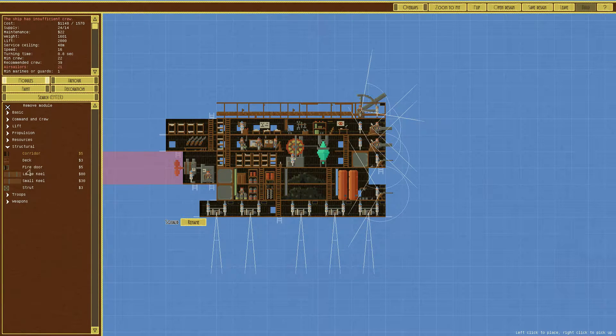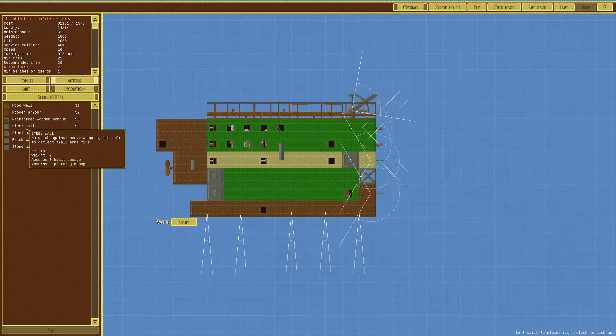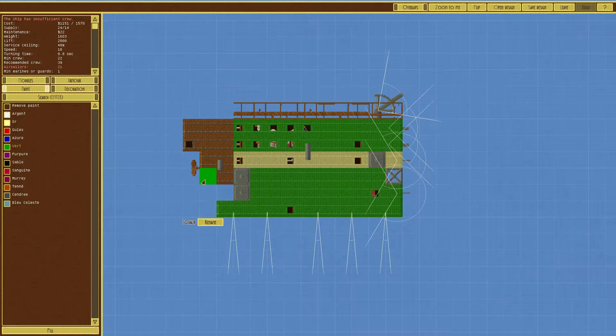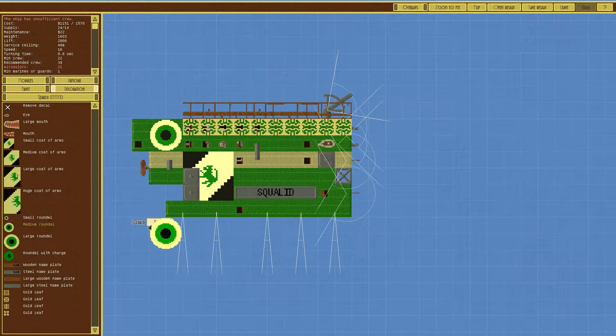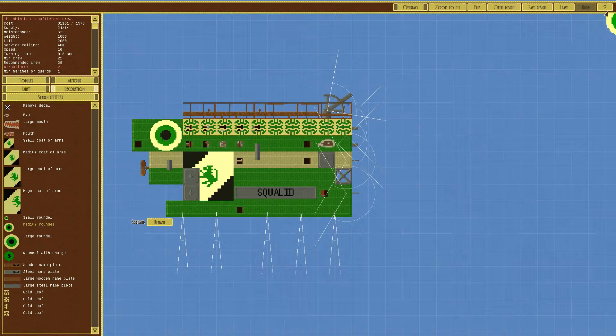And this will just be... we'll put a strut in like that. So now let's add some armor to it. We also need to repaint some of this because it's been undone. Can't actually paint that top part, that's alright. There we go. Oh, now all the stuff is there. So we'll save that design as the Squalid - it's just the updated Squalid.